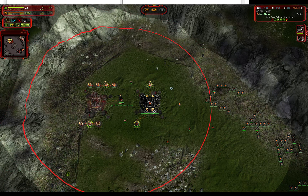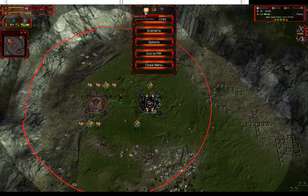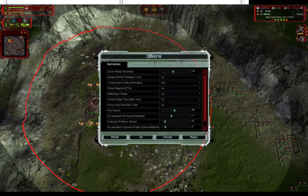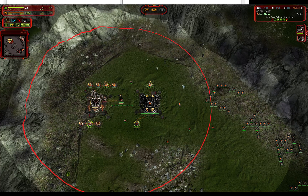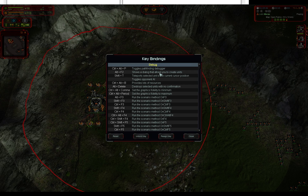The way you get to hot build keys is by first pressing the F1 key. Or you can go to options — actually, I lied to you, you can't do that there anymore. So press the F1 key and you get into something called key bindings.